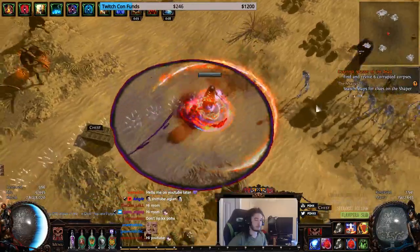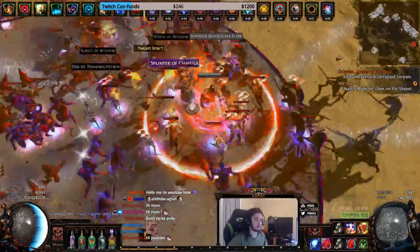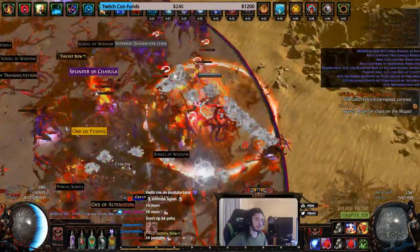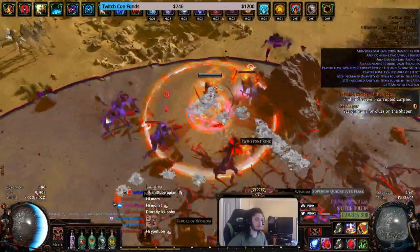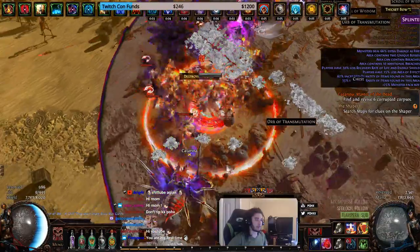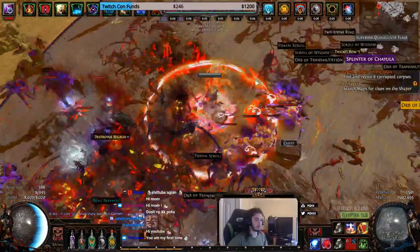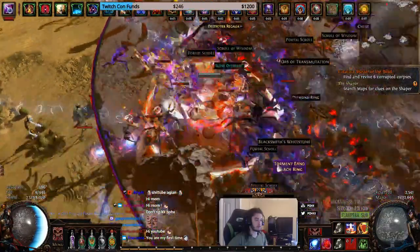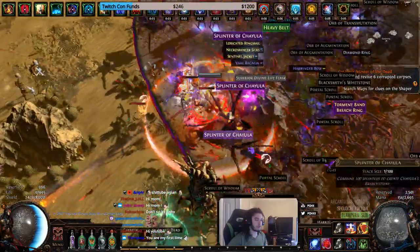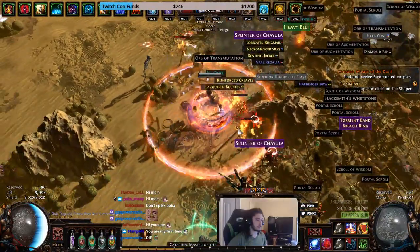Oh look, another Breach! Let's click it. This is a Chayula Breach, boys! You'll see that we can handle these Chayula Breaches just fine. And before I die right here — oh, they're getting kind of mad actually. I'm lagging a little bit, I don't know what's happening. All I know is that Chayula Splinters are dropping.